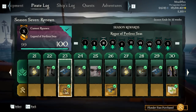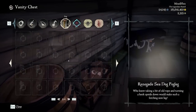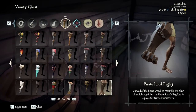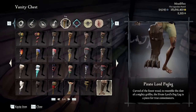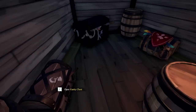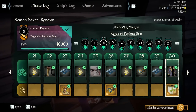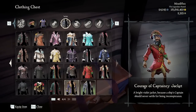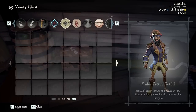Here we have the peg leg — I gotta say this peg leg is kind of underwhelming, especially with the addition of the Pirate Lord Peg Leg. If you're gonna put a peg leg on, go beefy — there's nothing better than the Pirate Lord peg leg from Athena's Veils. But all in all it's okay; I would never use this personally.